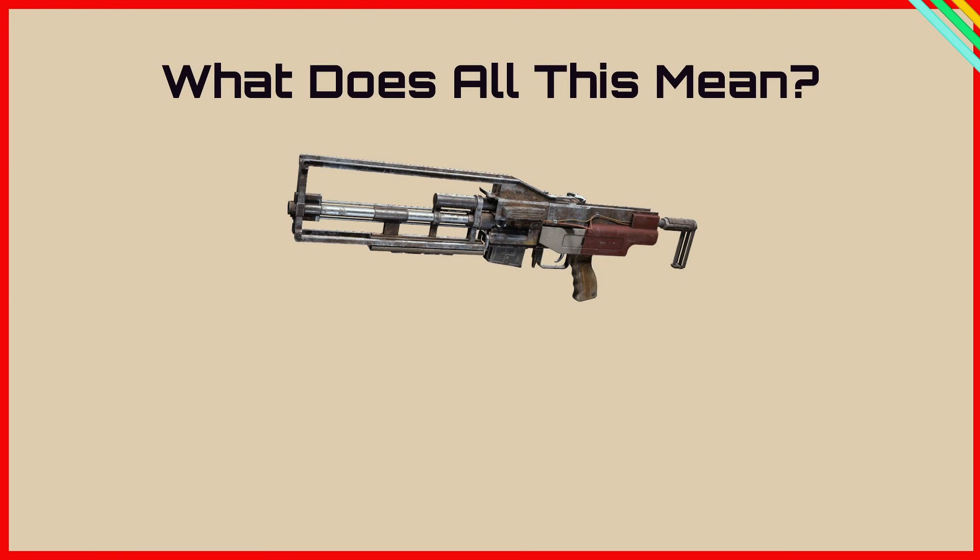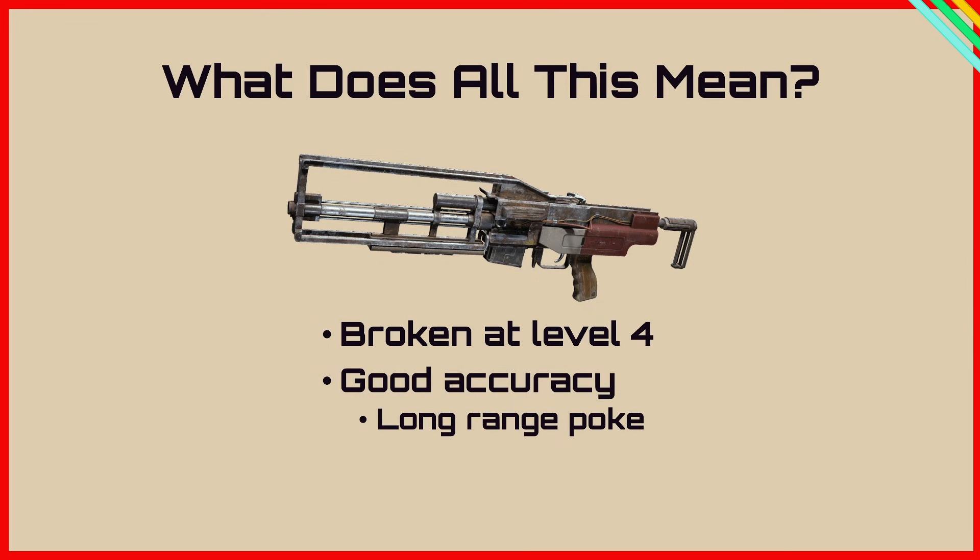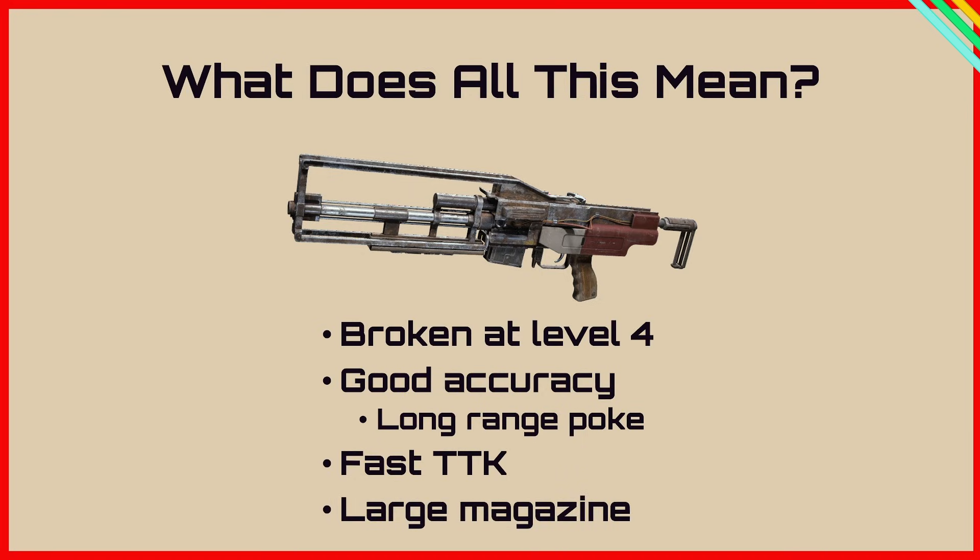The Arpeggio is a jack of all trades, highly versatile in most situations. It's currently broken at level 4 and is 100% worth upgrading, though less so if you have to craft it at level 1. It has high accuracy and an easy follow-up shot, suited for mid to long range poking despite its fast time to kill. The burst may cause you to miss shots at close range by firing the second or third shot too high or to the side — but if you can hit all your shots, the 1.4 second TTK beats some of the best close range weapons in the game, and the massive magazine makes long range poking and close range combat more consistent.